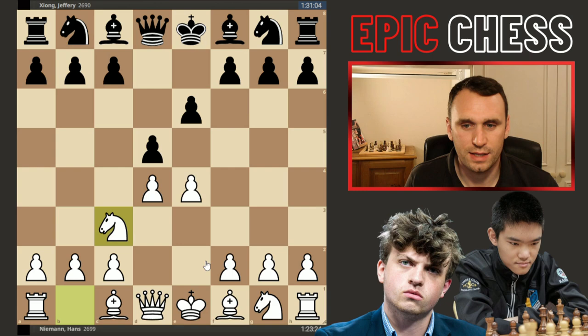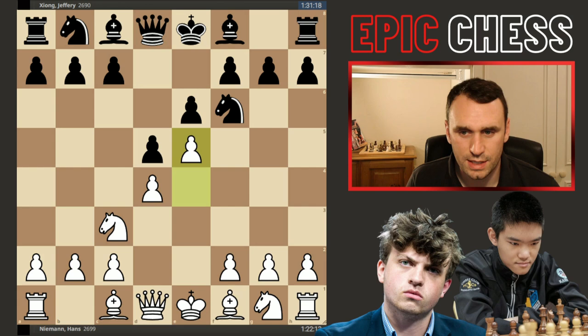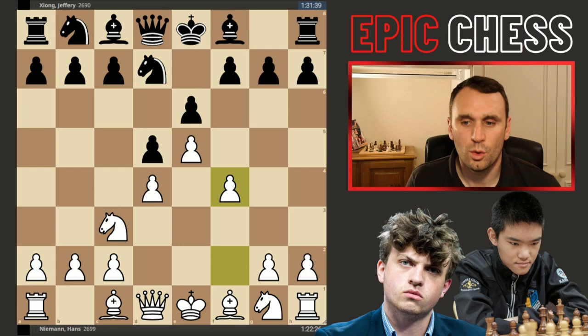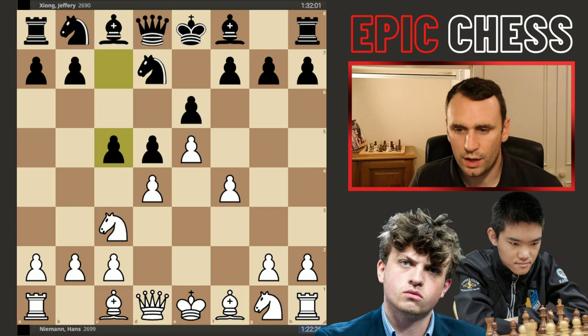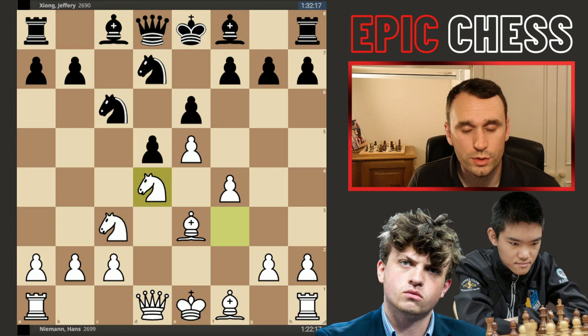He invites the Winawer variation, very sharp if Geoffrey wants to go for it. But he goes for the classical variation with Nf6. Hans takes the space, kicks the knight back, and we get this classic pawn structure with pawn to f4 and c5 from black breaking at the centre. The knight develops to f3, covers the pawn some more. Nc6 adds pressure, Be3 defends. Takes on d4 was played, knight recaptures — all standard theory.